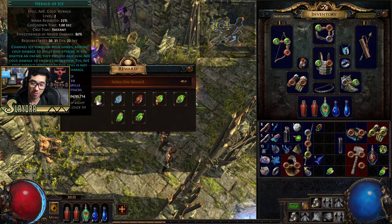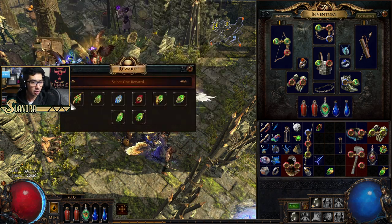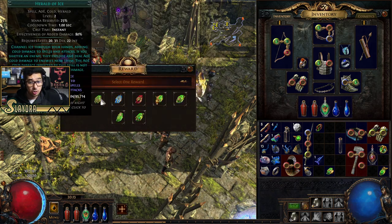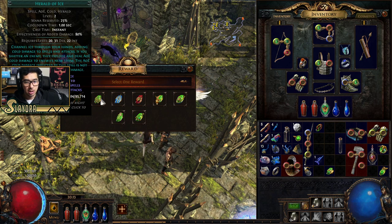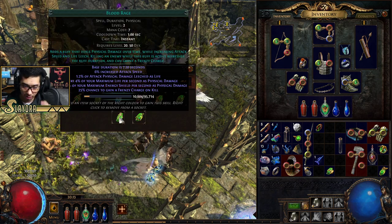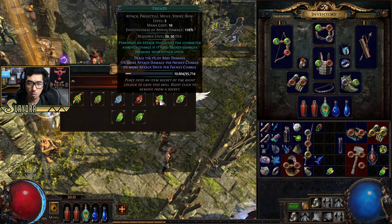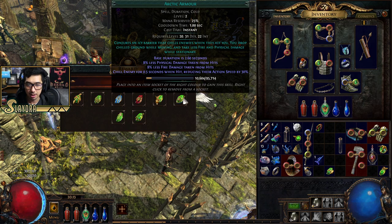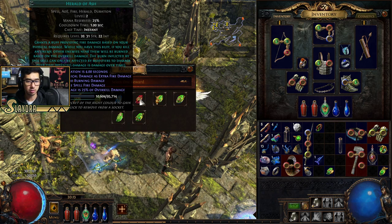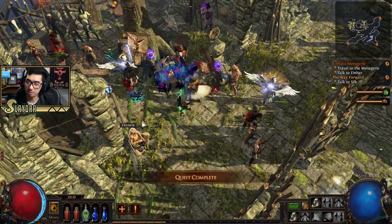We have a new gem. I was talking about the Herald of Agony — it's a little pet that does some poison damage. You have these different Heralds; there's also Herald of Ice. You have these different Heralds and they'll add damage, but they will reserve your mana. I'm going to show off that mechanic because I think it's really cool. Since we're doing Ice Shot, we're going to try to scale cold a little bit.